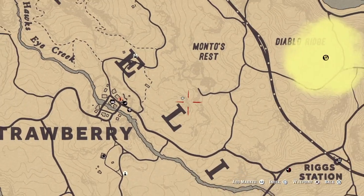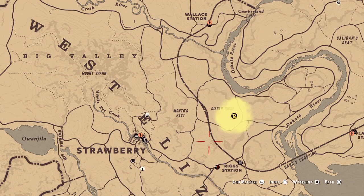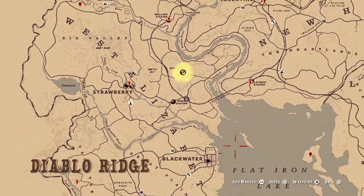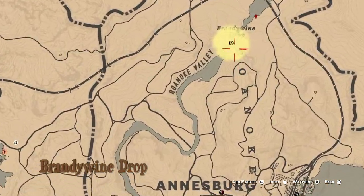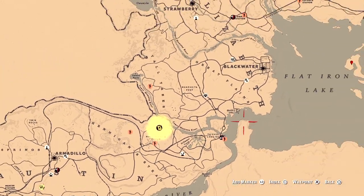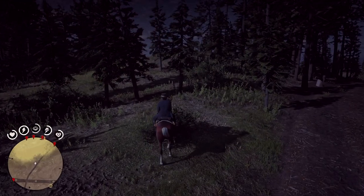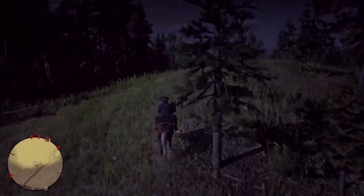The first treasure we are going to find is located at Diablo Reach, which is to the south of Strawberry. You will find this treasure map after ranking up to 30. The second one will be found after ranking up to 25, which is located at Brandywine near Annisberg. And the third you will receive for completing daily challenges for 21 days, which is located at Hannigan's Stead near Armadillo. Keep in mind, the order is very important to get the treasures in the shown locations.